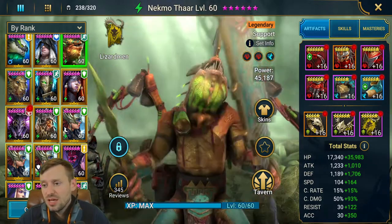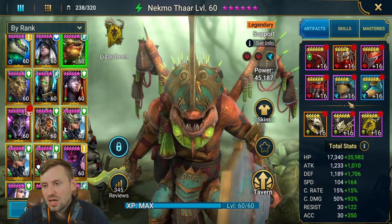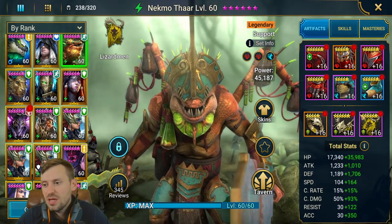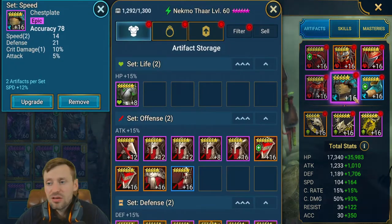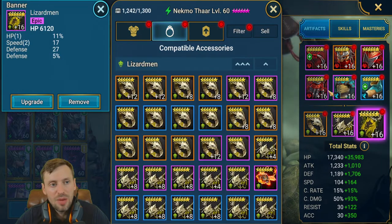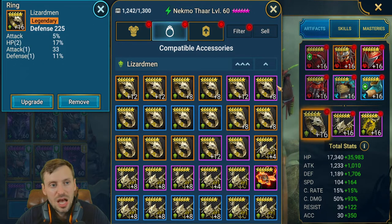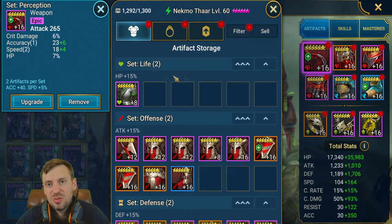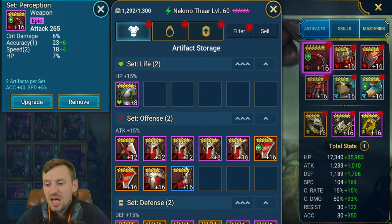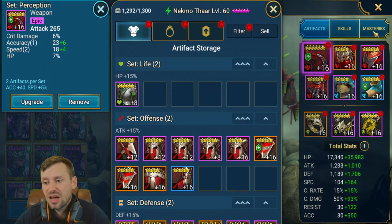I haven't glyphed him up properly yet, so you can definitely get those numbers higher. Accuracy I'd like at maybe 400-450. Gloves are HP%, chest is accuracy, boots are speed, banner is HP, along with a defense ring and Neglus amulet. For substats we're just looking for speed, accuracy, HP percentage, and defense percentage. I'd love more resistance but I'd rather focus on HP, speed, accuracy, and defense.